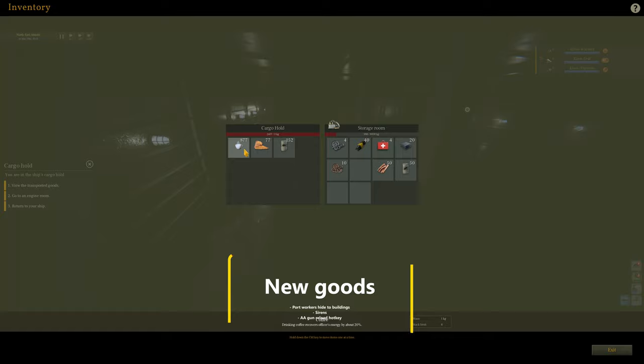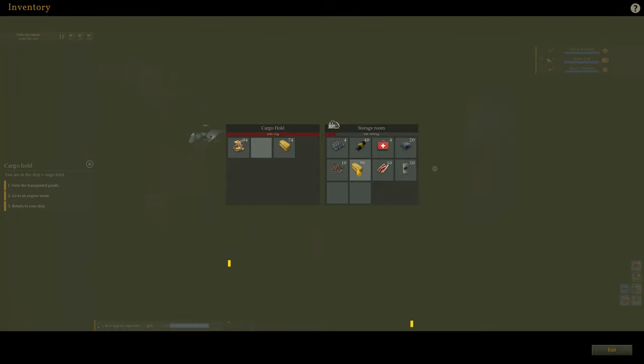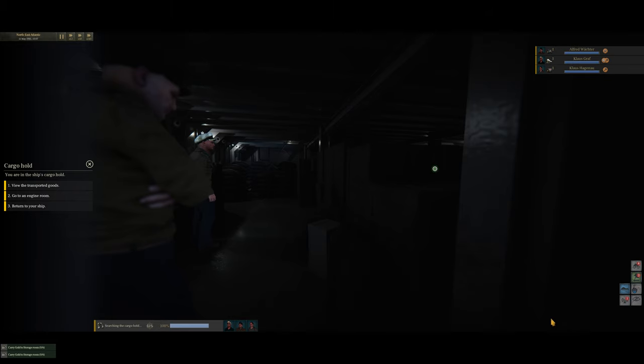Lastly, since this update, enemy vessels will transport a much more varied cargo, like iron ore, lumber, rubber, and in rare cases, even gold. The routes on which these goods will be shipped are historically accurate.